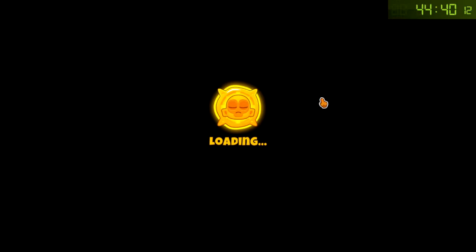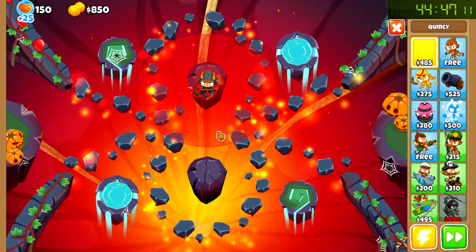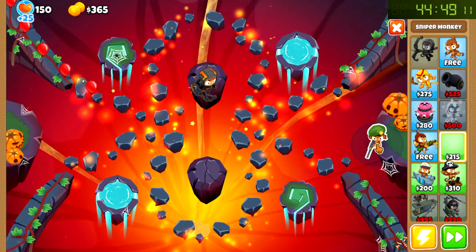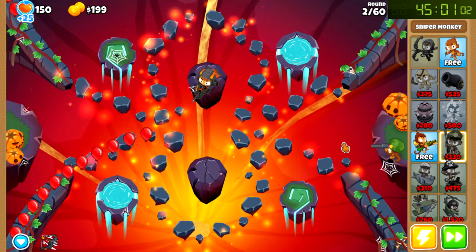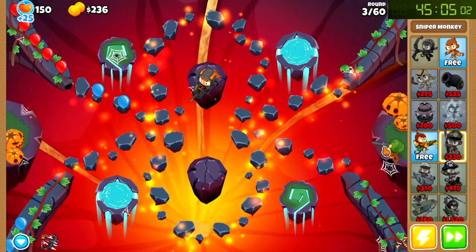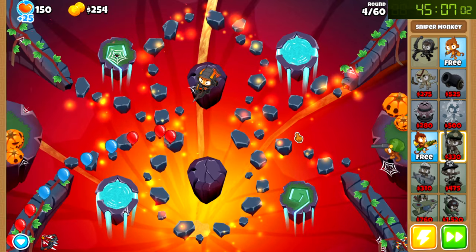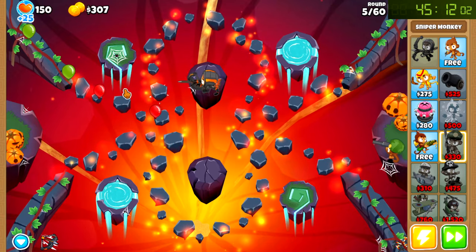Apocalypse. Okay, this one should also be pretty straightforward. Just rock the usual setup. Place Quincy up top and get to work with the same thing again. It's gonna be pretty repetitive until we finish this one and move on to hard mode. Oh yeah, they're coming at both tracks at the same time now since the rounds are floating together. Is that gonna be a problem? I don't think so.